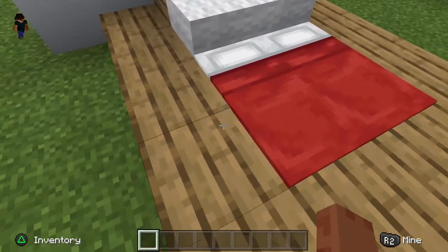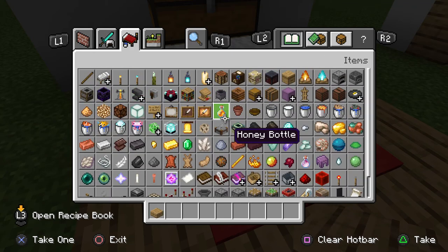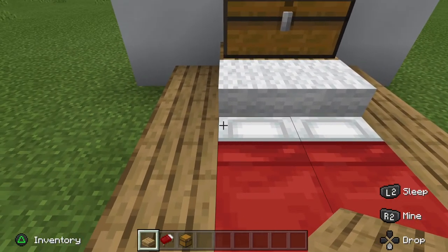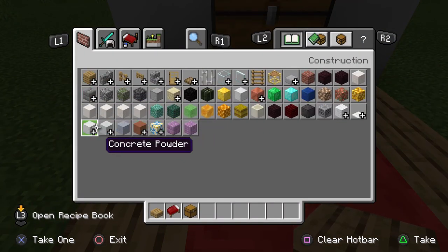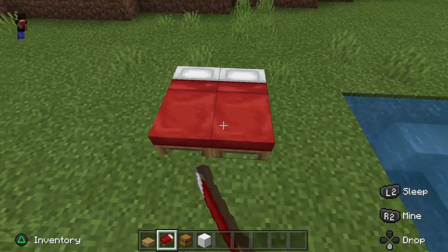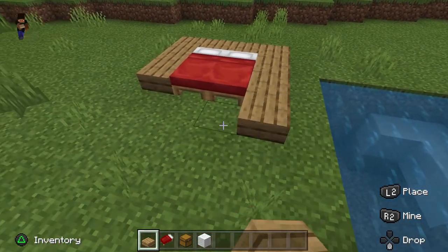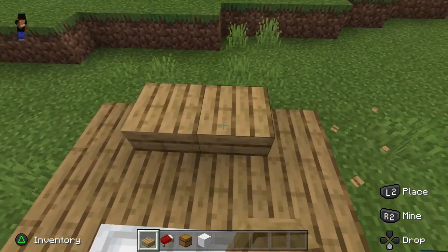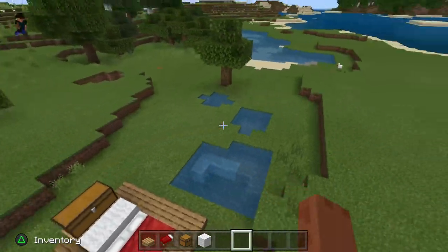So the first one we have is this one. All you'll need is some slabs, two beds, some chests, and also wool. First you want to put two beds, then around it you want to put slabs. Then you want to put chests up here, and then break these two and put wool. That's how you make that bed.